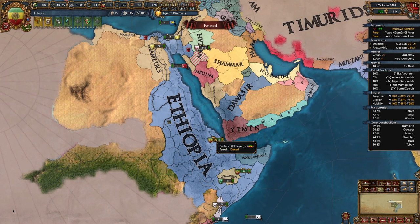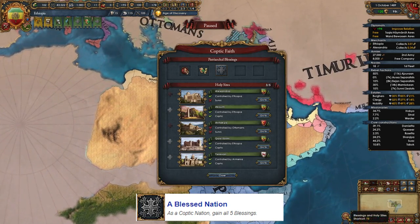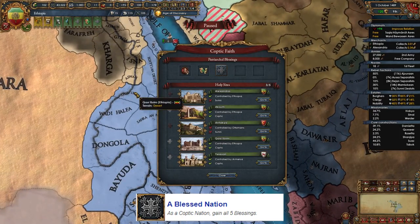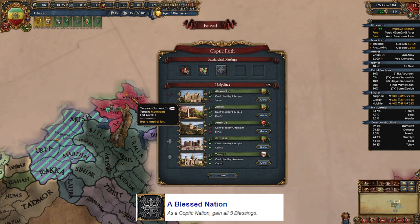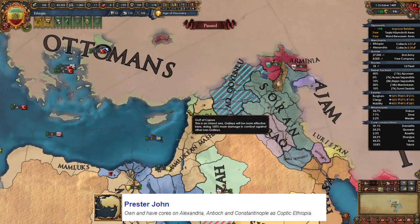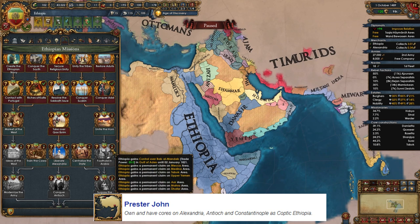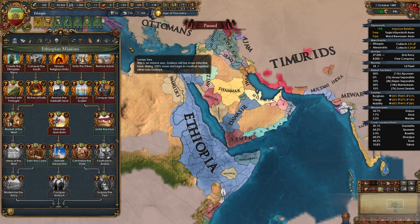There are two achievements as Ethiopia: A Blessed Nation — as a Coptic nation take all five blessings by conquering all five holy sites: Axum, Qasr Ibrim, Alexandria, Antiochia, and Yerevan. And Prester John — as Ethiopia have cores on Alexandria, Antioch, and Constantinople. If going for Prester John, don't form Aksum until after completing it, then form Aksum afterward.